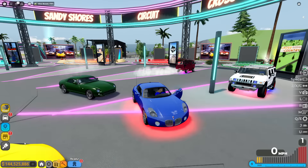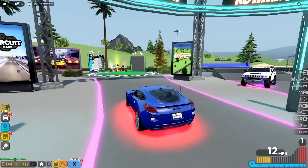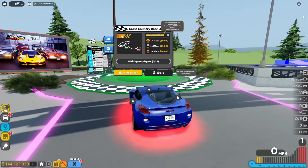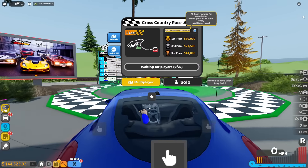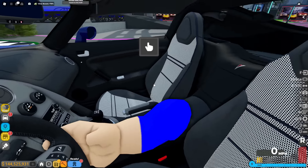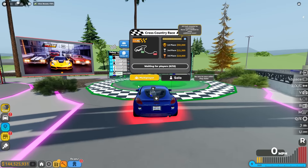Of course we can, Andy. Pull up and we'll meet you there. What do you guys mean you're gonna meet me here? We just need a second. Just don't take forever, I want to get this race on the road. I know I'm gonna win this. While I'm waiting I could check the interior out — the interior of this car is super nice.